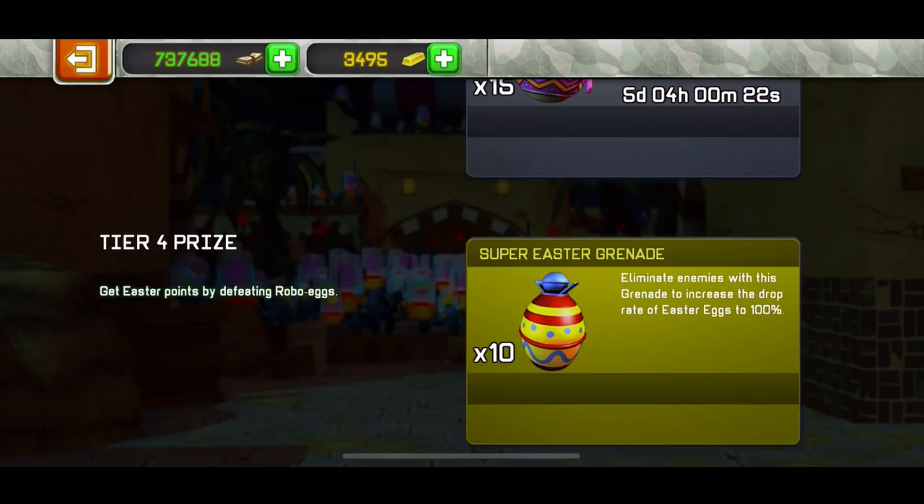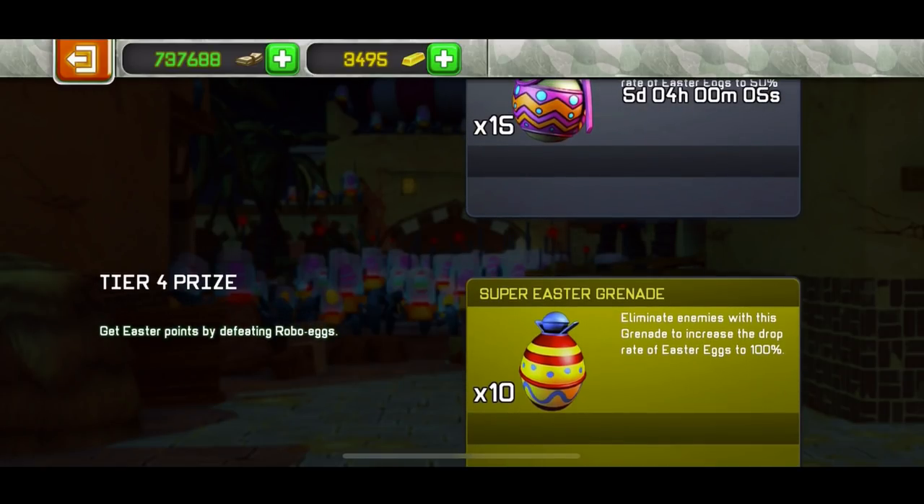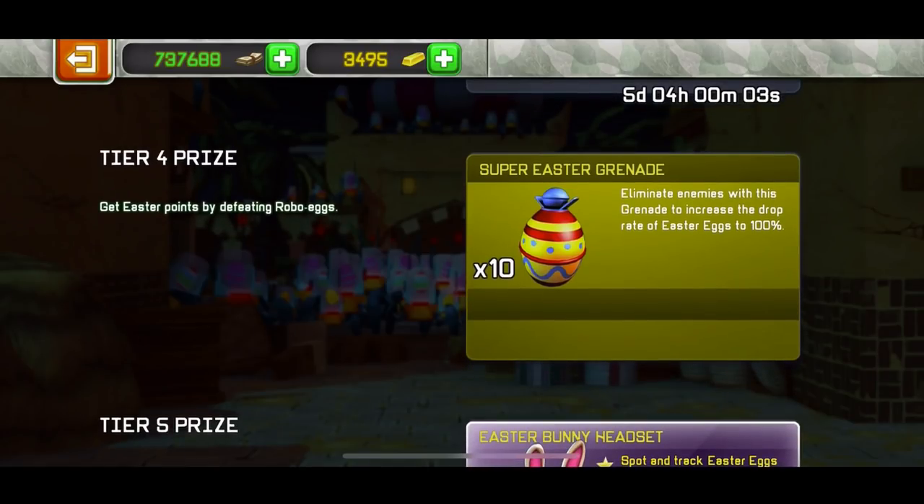If you don't have any multiplier mask, it's really hard to even get 5,000 points. But if you have times two you can get it with some time, times five you get it easily, times ten really easily. I would really recommend having at least the warrior bunny mask — it costs one year and gives you times five. Tier four is 5,000 points.